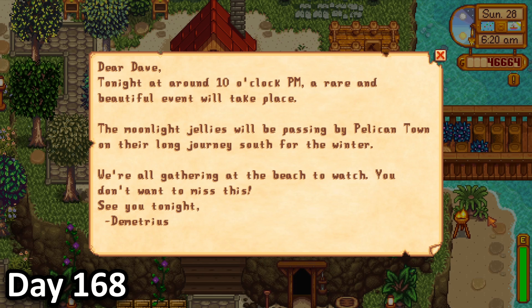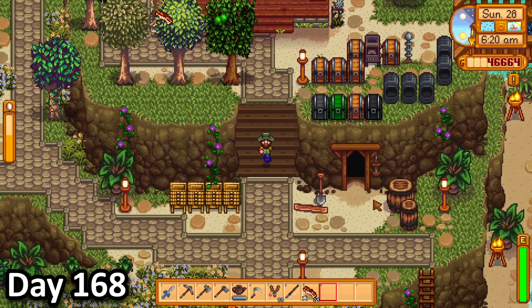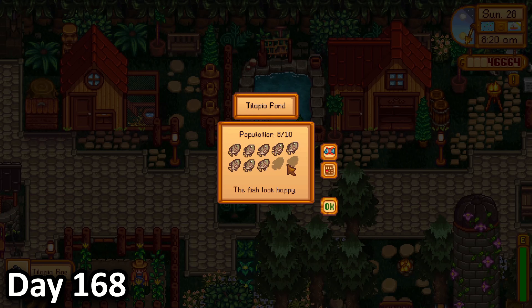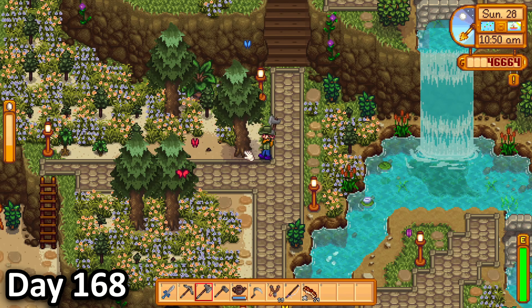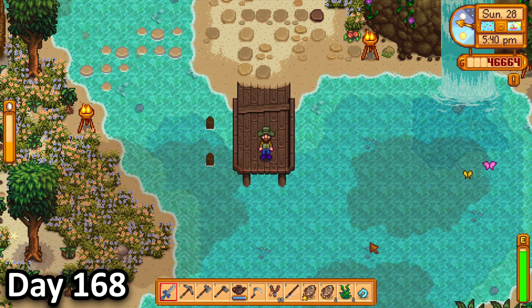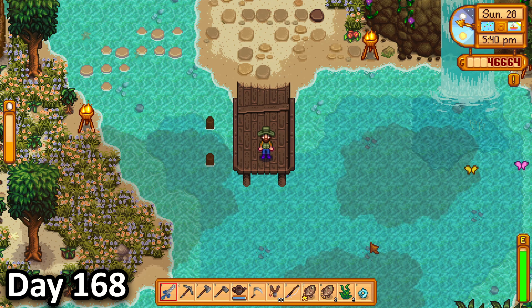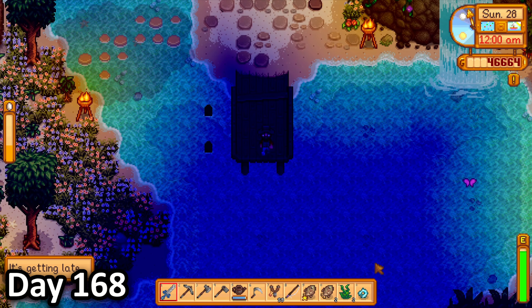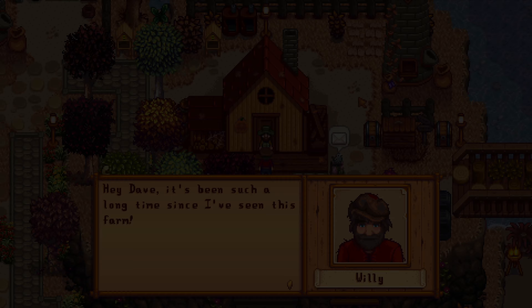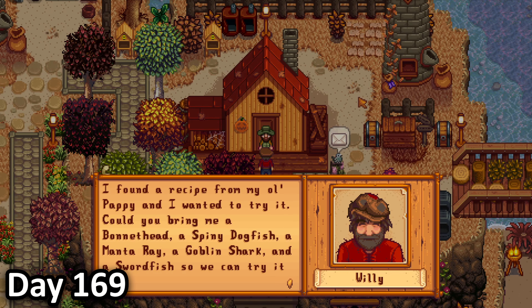On day 168, I got a piece of mail from Demetrius, teaching me about the moonlight jellies and how there was going to be a gathering that night. The first thing I did was tend to my animals and check on my fish pond, before chopping some trees on my tree farm, then fishing on my pier. After doing that for a while, I decided to just wait until midnight to see if any moonlight jellies would come to my island. They didn't. Disappointed, I headed off to bed.